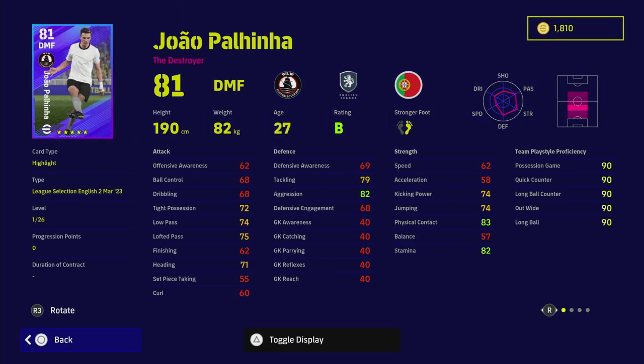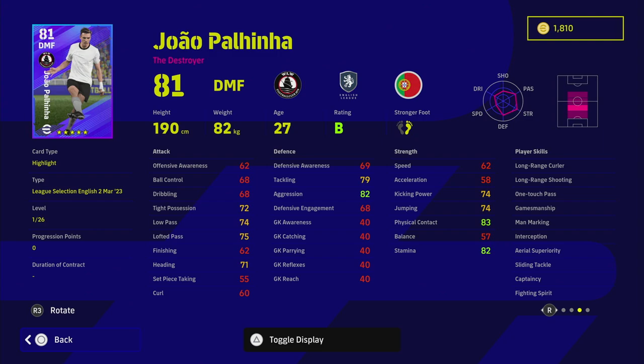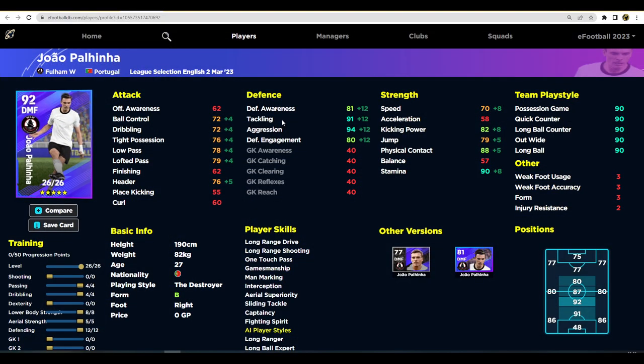Polinia is a good DMF destroyer. He doesn't have blocker but he does have interception, fighting spirit, and unwavering form, plus one touch pass. His defensive awareness reaches 81, which means you'll have to defend manually, but 91 tackling and 94 aggression make him very good when the AI controls him. His stamina is fairly decent with good tight possession, low pass, and lofted pass — a fairly decent card if you spin him.